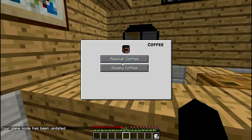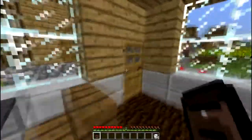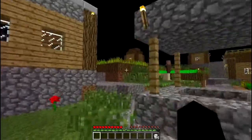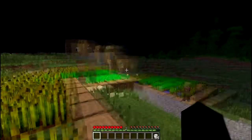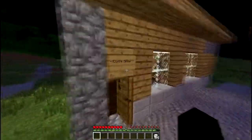We'll start with the coffee. The regular coffee basically just heals hunger. So we're going to go with the sleepy coffee — you just click on each one and it pops right into your inventory. Once you drink the sleepy coffee, it will turn to nighttime. This is a great way to get to nighttime because in some survival let's plays you'll want it to be nighttime so you can go to bed and start the new day. That's actually really helpful — you can drink that and go to bed.